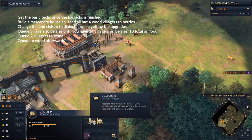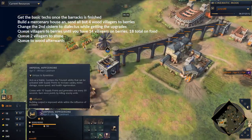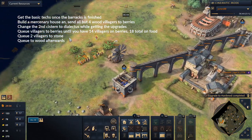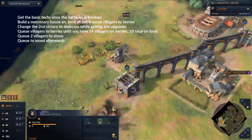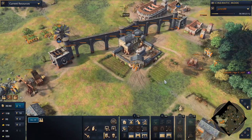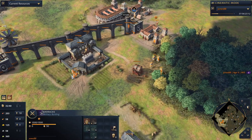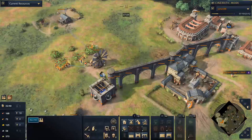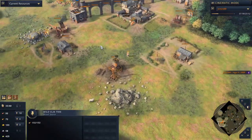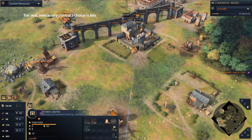We're on Conscriptio already. I changed it back to get things fast - the horseman did 23 seconds. At this point we keep 4 villagers on wood and send all new villagers to berries until we have 18 total on food: 14 on berries plus 4 on sheep, which gives enough food per minute to keep pumping horsemen. If you want archers, have 10 on berries, 8 on wood, and send 2 villagers to stone.